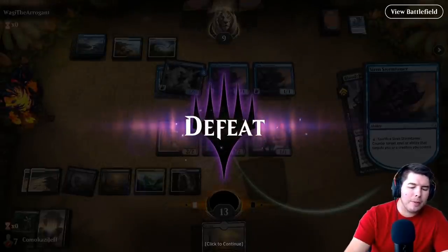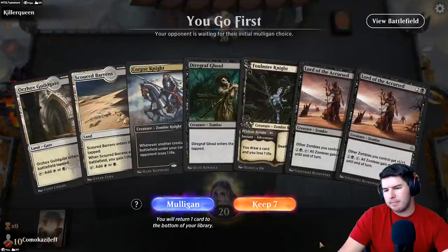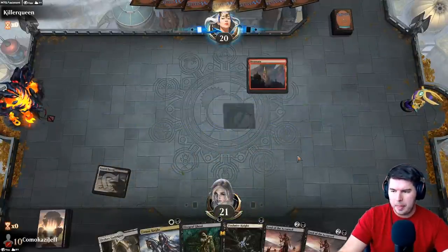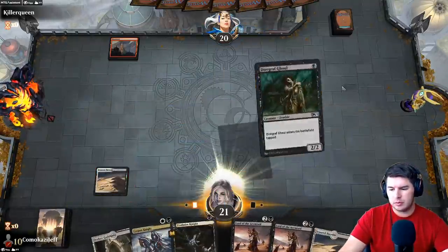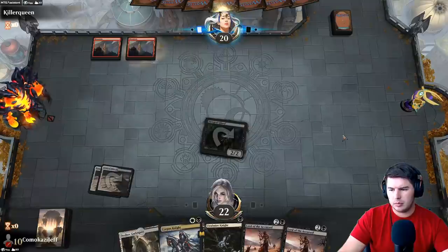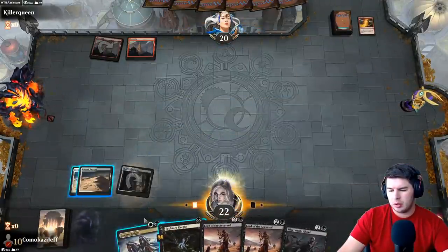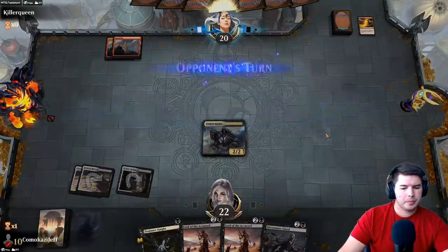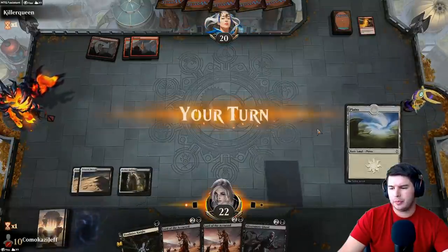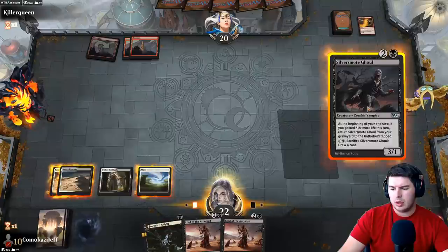Game four — great hand with a lot of tap lands. Keep it on the play. Pillar of Flame — okay. Corpse Knight, pass the turn. Another Pillar of Flame. Let's go Silver-Fur Master Ghoul and Corpse Knight.